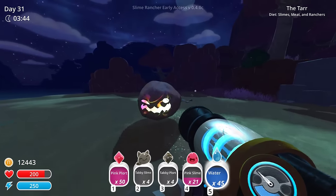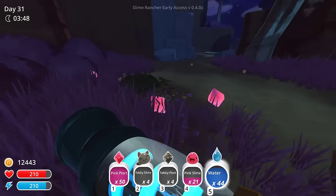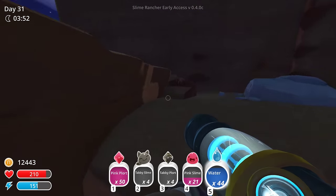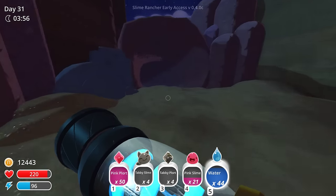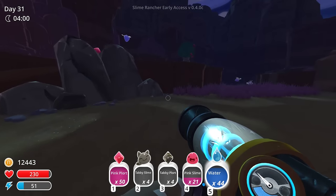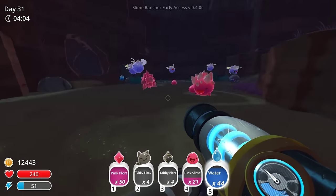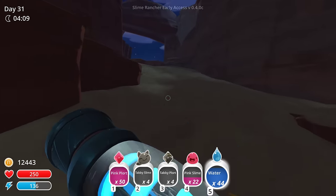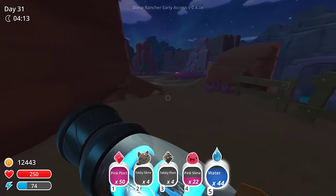Tabby, tabby — good. We're full, so we should be good with this. Let's head back. I think we got — we could grab more pink slimes too. But they're not really volatile, so we might be able to shove a lot in a pin. We're gonna have to kind of test it though.